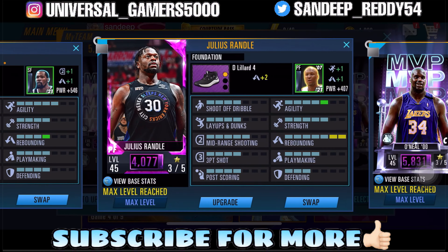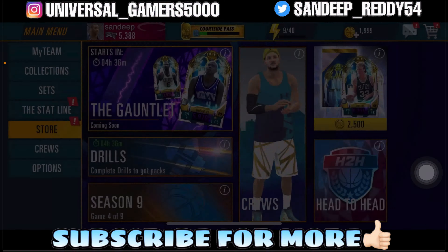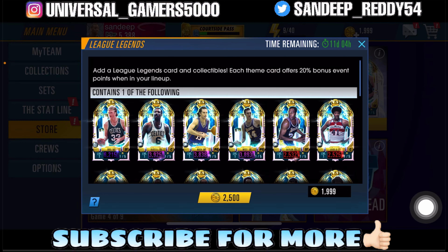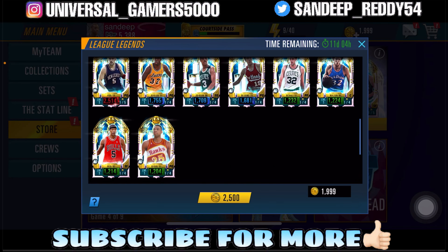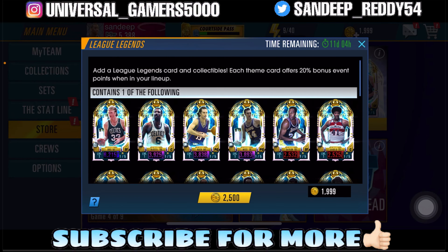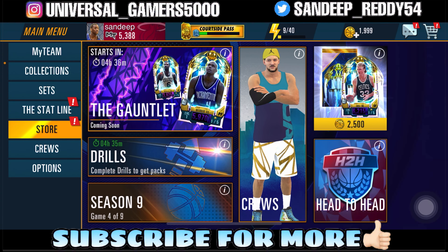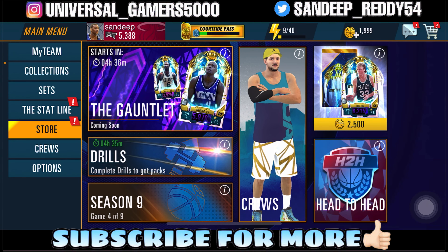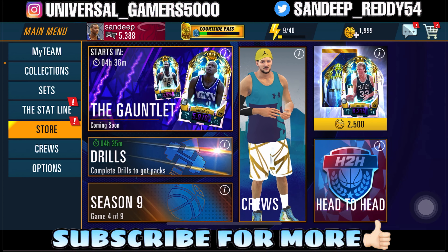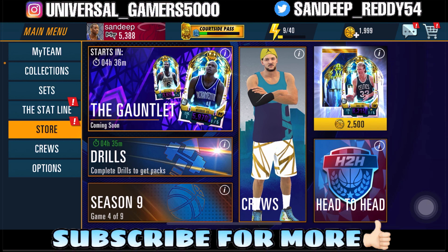I worked hard making this team to the top but couldn't quite get there — my numbers are a little short and my upgrades are done so I can't do anything. We spent over 4,600 coins and got a couple of Emerald players, a Ruby, and an Amethyst Steve Nash — that's a good one so I shouldn't complain too much. That's it for today's video, guys. Hope you all enjoyed. Please drop a like, leave a comment, and if you have any doubts let me know in the comment section. Thank you very much for watching.